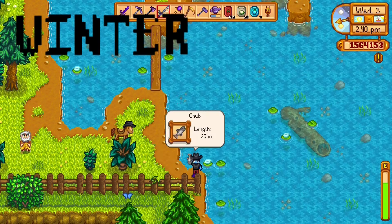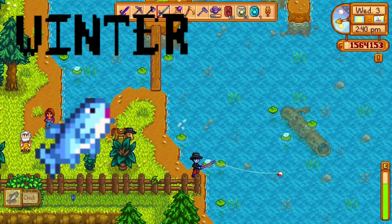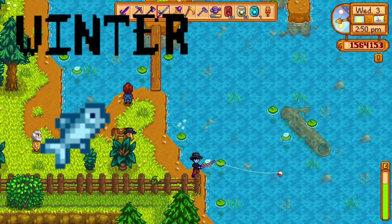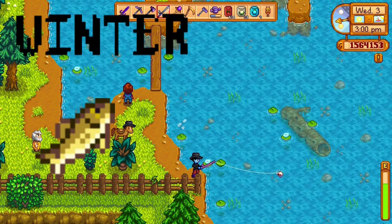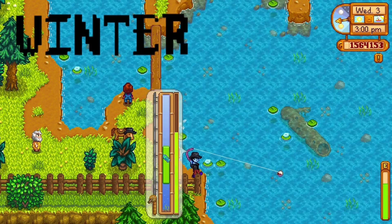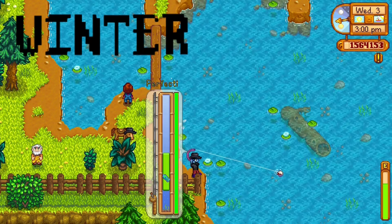Now we're moving on to the final season — winter fish — and then we'll get to the special fish. First winter fish is tuna, found from 6 a.m. to 7 p.m. in the ocean, any weather. Next is sardine, ocean, 6 a.m. to 7 p.m., any weather. Walleye can be found from 12 p.m. to 2 a.m. in the rain at the river.